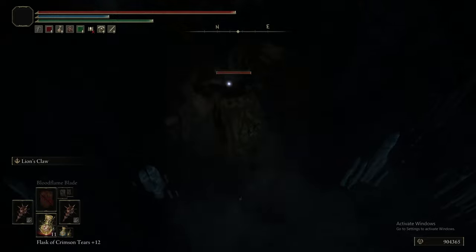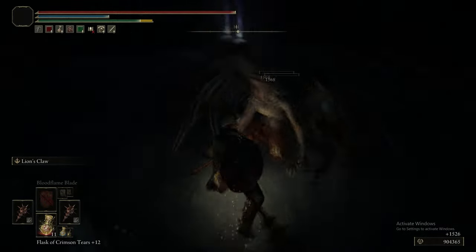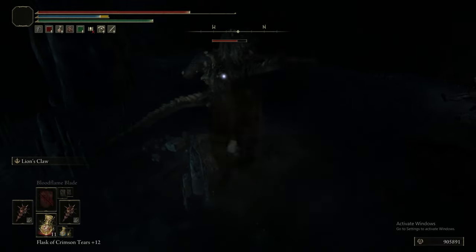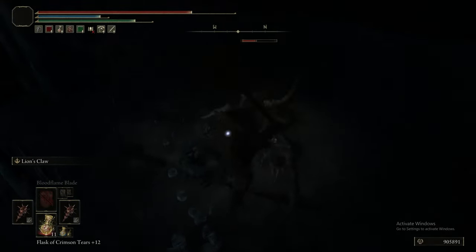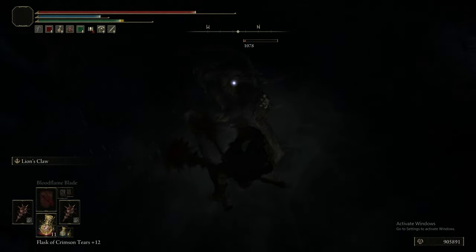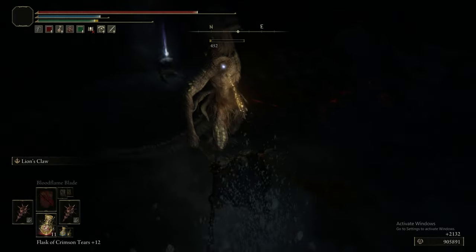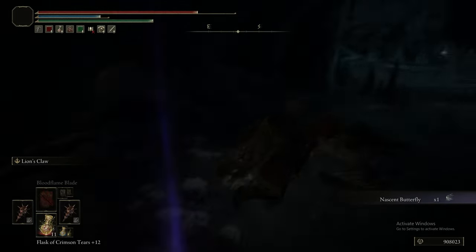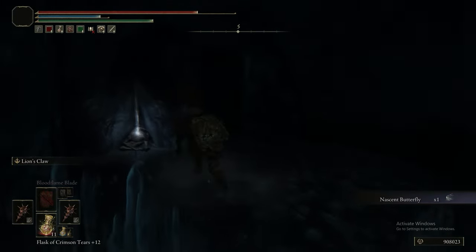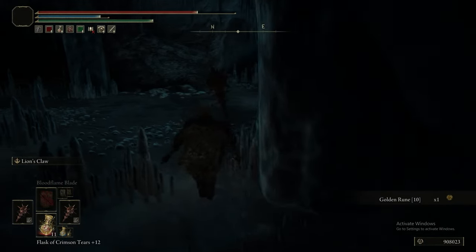The reason we're not wearing the full Lionel's armor set is because with this specific setup of talismans and equipment, we aren't able to wear the helmet, which is a little bit annoying. I think we get something later that allows us to put it back on, but I can't remember what it is.